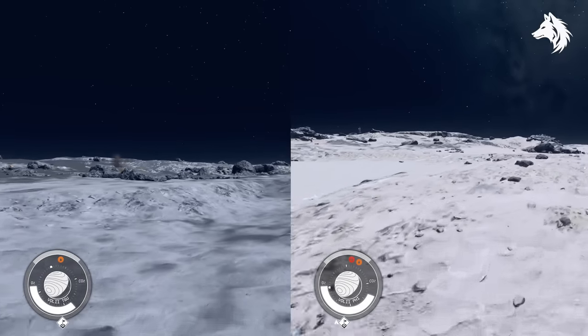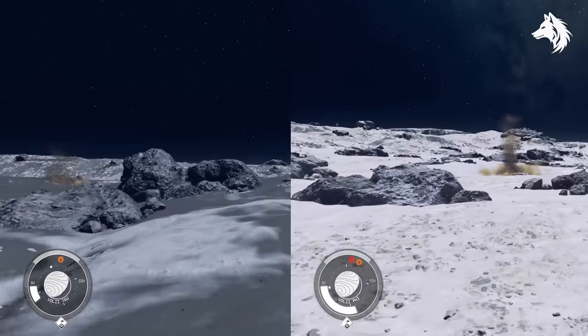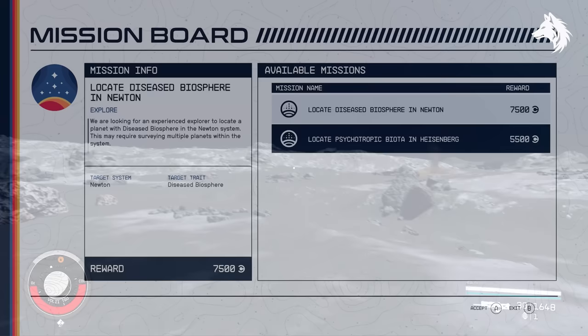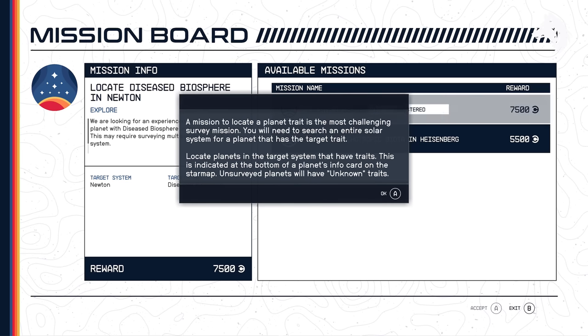Oxygen depletion of your spacesuit is directly tied to your mass — carrying more stuff or landing on a planet with higher gravity will make your O2 drain faster. Before you go out exploring, always accept some Constellation missions as you can passively complete them while exploring and earn extra XP and credits.